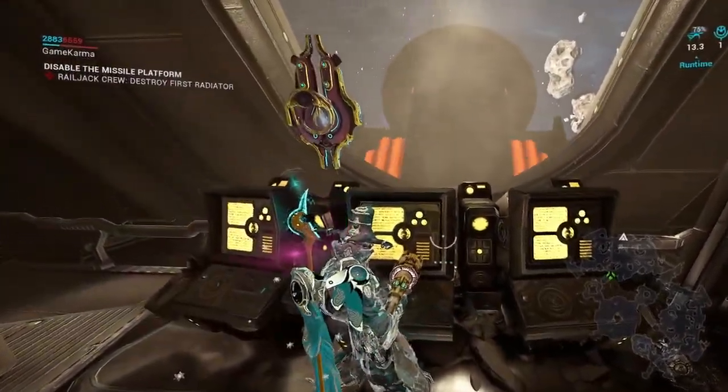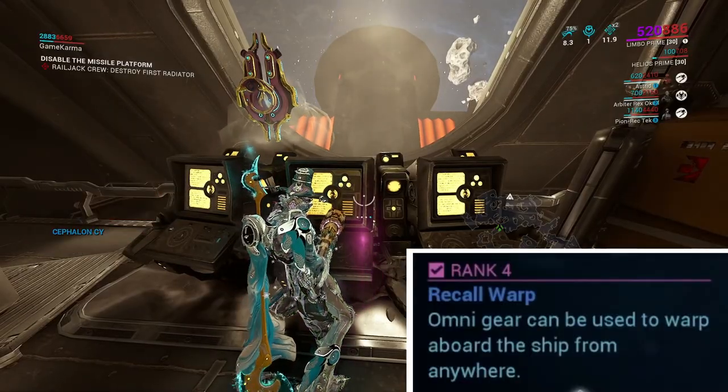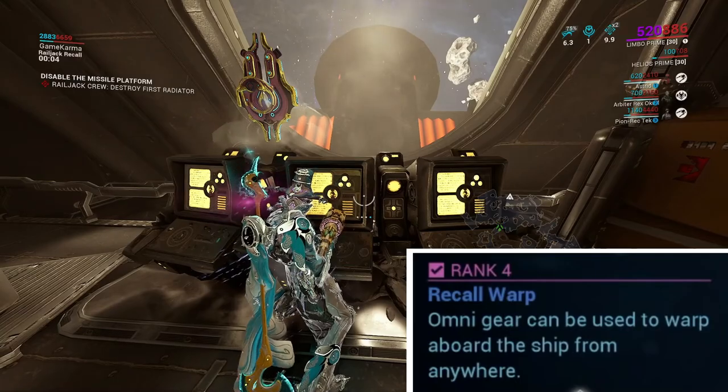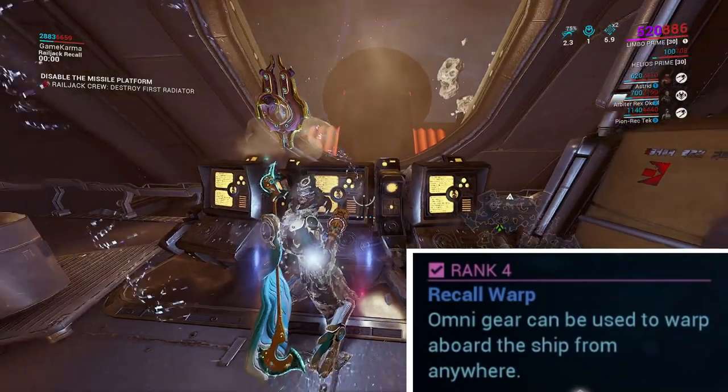When you get to the objective to destroy the reactor on the outside of the ship, this is where the Tactical intrinsic Recall Warp comes in handy. You can quickly teleport back to your ship instead of running to the exit, then quickly destroy the reactor.